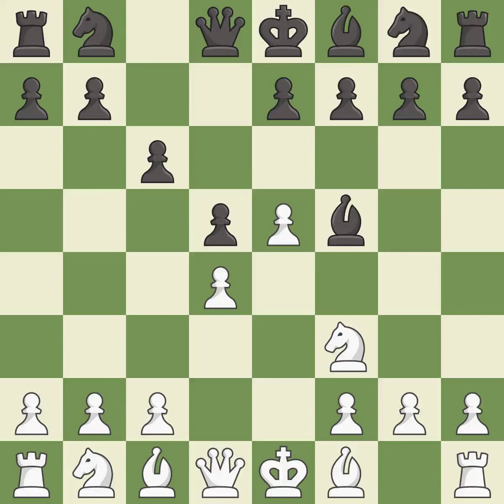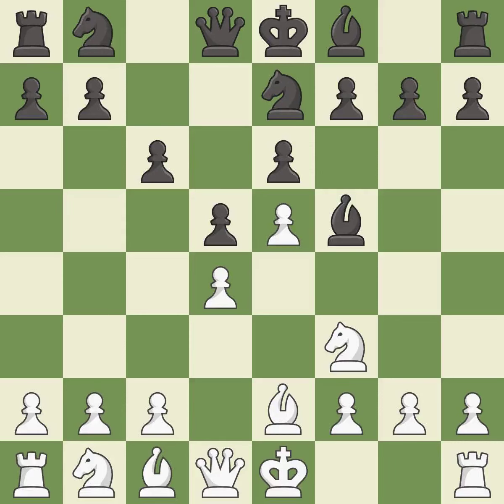Nf3 develops the knight and defends the d4 and e5 pawns. e6 defends the d5 pawn and f5 bishop, and allows the dark-squared bishop to develop. Bb2 develops the bishop, protects the knight on f3, and prepares to castle. This activates a knight by developing it off of its starting square, getting it into the action.